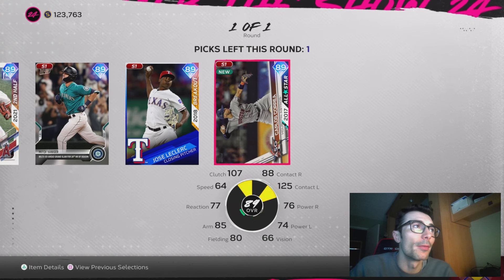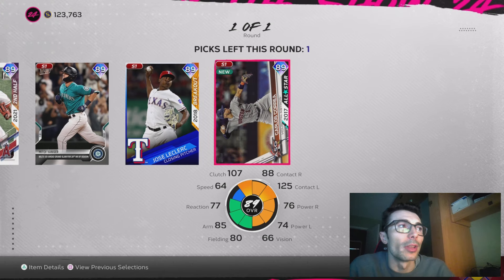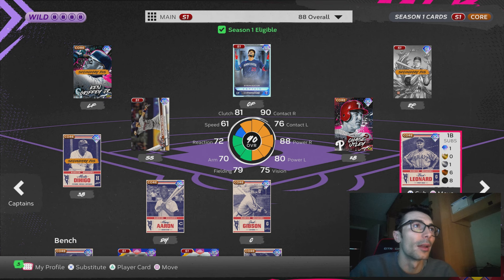We get the very first Team Affinity pack. I thought about taking Rickey Henderson, thought about taking Jose LeClerc, but I'm going to go ahead and take the best overall one in Carlos Correa — shortstop with a really solid swing this year. He's got 125 contact versus left, mid-70s power against both sides, Gold defense, a solid shortstop to start the season. This is going to be a season one player, so not really sure what the lifespan for these cards is going to be, but we got him on the team right now.